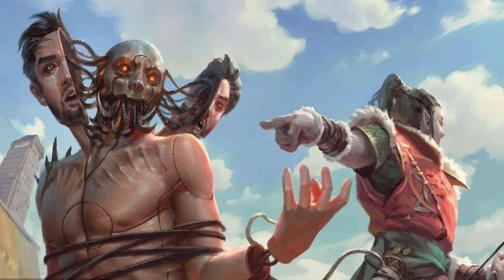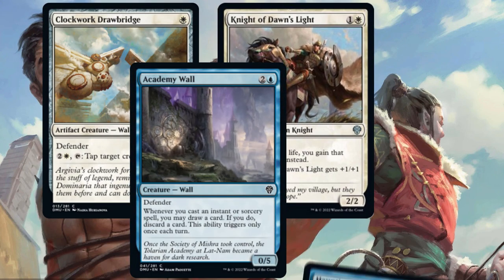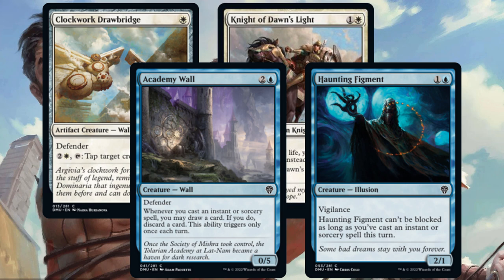It's unlikely you'll be able to make a deck of just Flyers. Clockwork Drawbridge, Night of Dawn's Light, Academy Wall, and Haunting Figment are all excellent creatures for gumming up the ground.